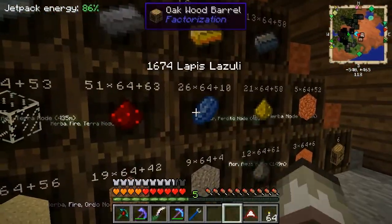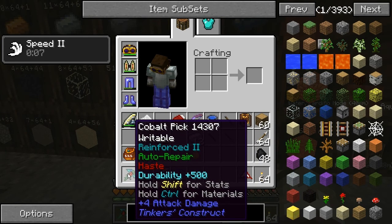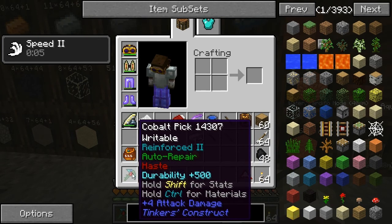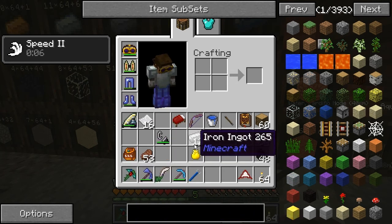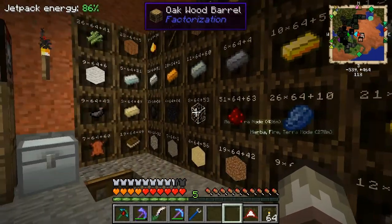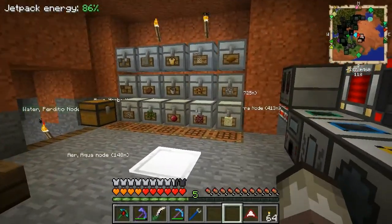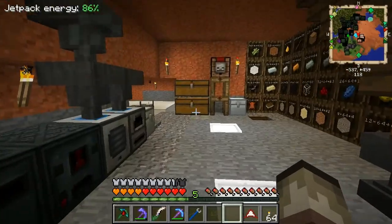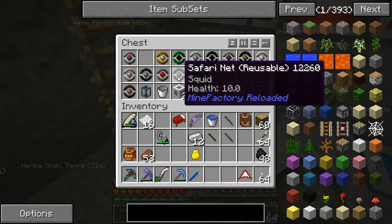I thought about putting the Fortune enchant on this pick with lapis. I might do that so I don't have to carry around two picks. I also went and collected some more things. I got squid because at some point I'm gonna need a lot of squid ink. Chickens, cows, sheep. I got a villager - I think I'm gonna need that at some point.